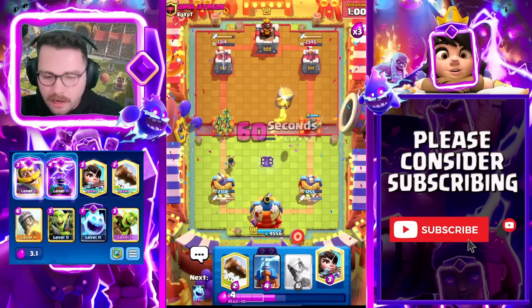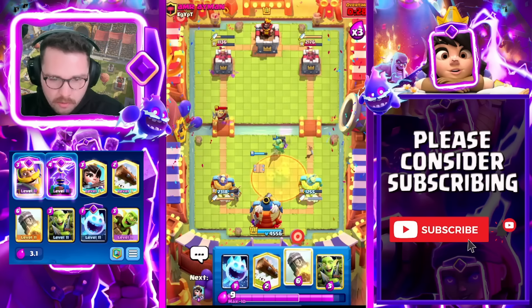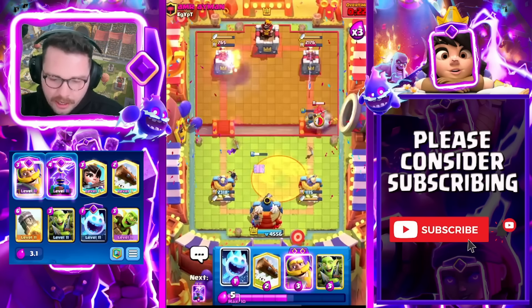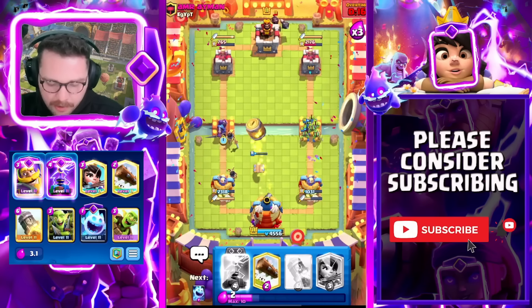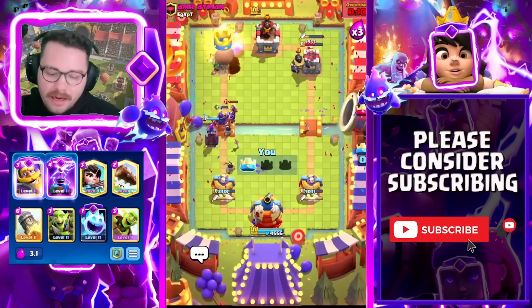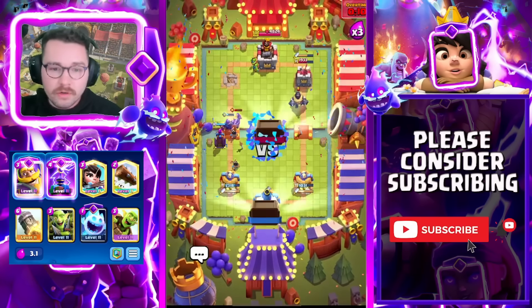He goes for a Hog Rider into the Tesla — kind of crazy. In triple elixir you can get away with a lot of Rocket cycles. I'm just going to chill — I don't really feel threatened by his pushes. We're going to cycle the Rocket because Poison-Rocket cycle in triple elixir is absolutely crazy. He goes for that Mega Knight in the back, which is going to get almost no value, and that puts it into Rocket range. Good game to this Mega Knight player.